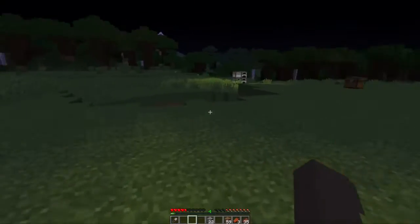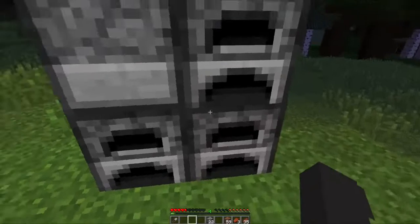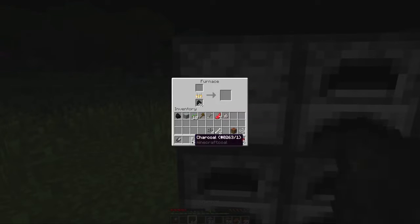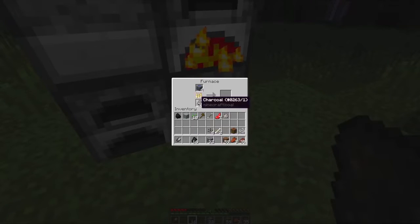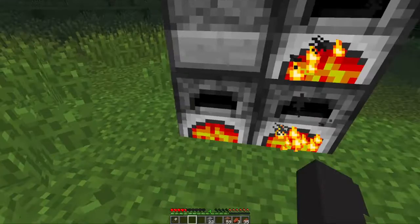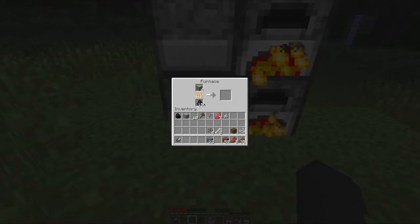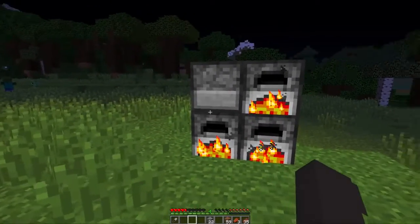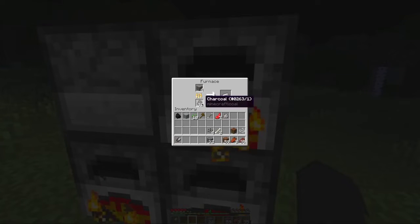Let me go ahead and check on — oh, smelt it. I think I got some ores from when I was mining earlier to smelt. Oh, is the charcoal done? It is done, okay. Yeah, I didn't know how I could get charcoal until I learned you have to use your coal or whatever to cook it from the wood. Then you can get charcoal — you cook a log, it takes one log and some fuel like coal or whatever, and then yes, that's what I used here. You can get some charcoal and it's good to use on stuff like this.